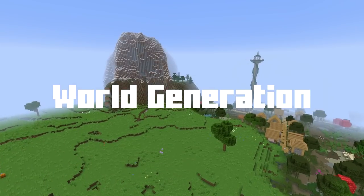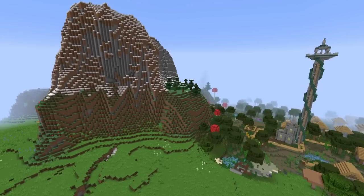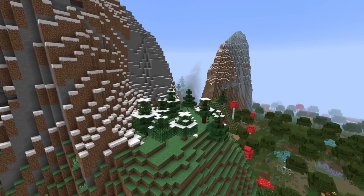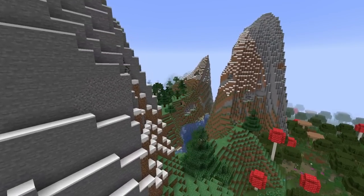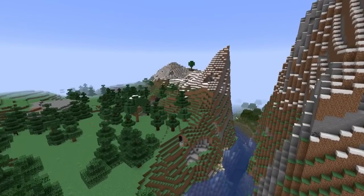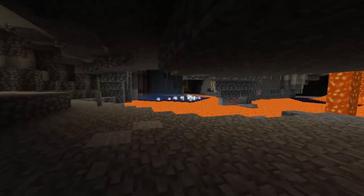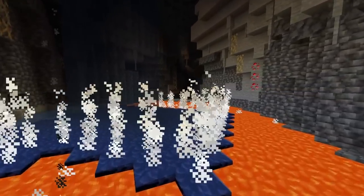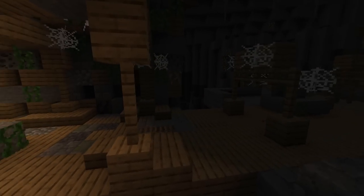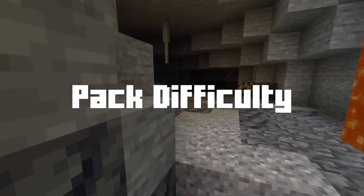Let's talk about the world gen. It does have the vanilla biomes in there, but it also has some vanilla plus ones. If you're not familiar with the Abnormals mods, it adds in quite a few extras that aren't too far from the vanilla experience, each with their own little hidden pluses and minuses for you to discover. So there are definitely some really interesting new biomes to explore, but not just biomes — there are also some new structures out there for you to be aware of, as well as beware of.